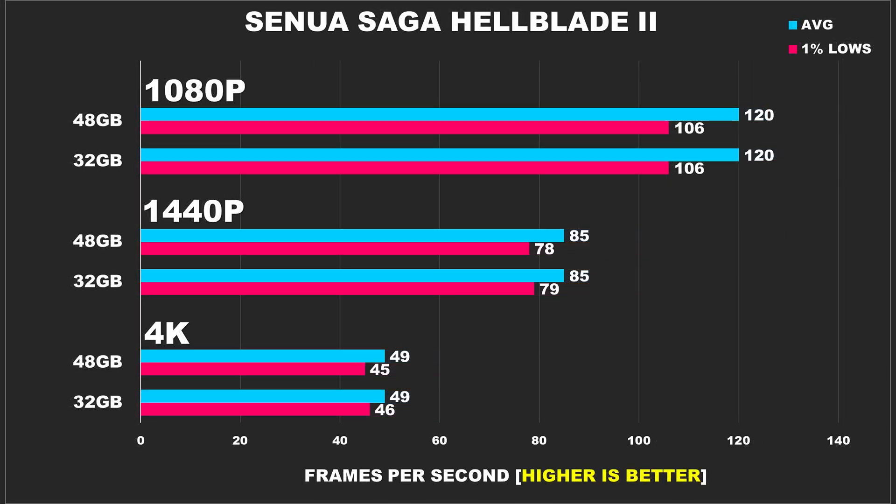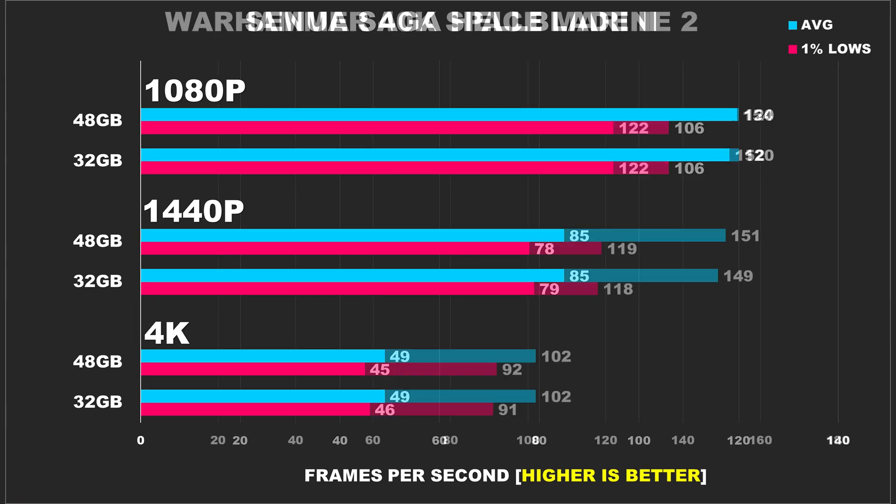Senua's Hellblade 2 follows the same trend. This visually stunning game highlights how even the most taxing titles don't often need extra RAM. At 1080p, both setups averaged near-identical performance — 120 FPS on 48GB and 120 FPS on 32GB. By 1440p and 4K, differences remain imperceptible, with averages in the high 80s and mid-40s respectively.